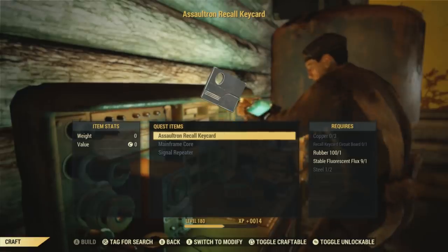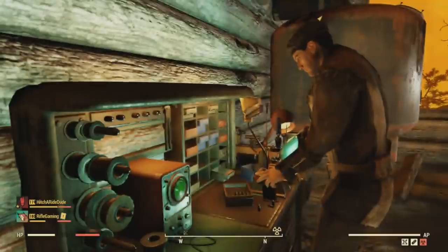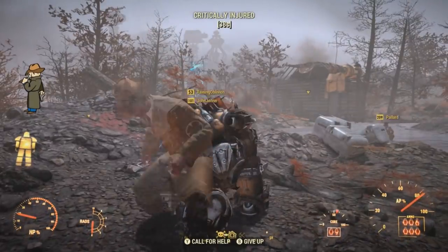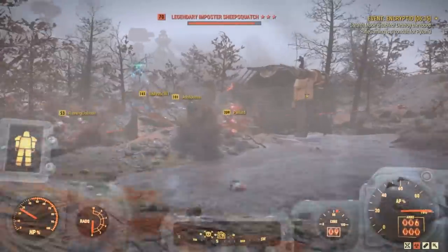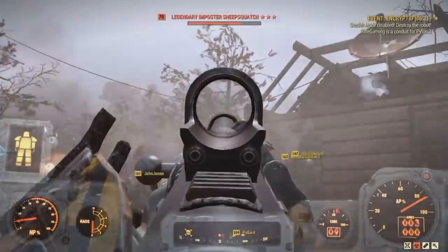The stable fluorescent flux is easily gotten at a nuked White Springs. So just be sure to hit that area if you're looking for that nuked flora. And in case you don't know how to make stable flux, I go over a complete guide on how to get all of the nuked flora. I have a link down below in the description to that video in case you are confused on that.